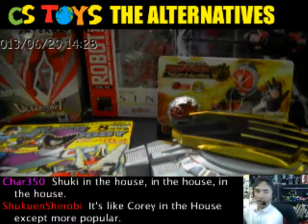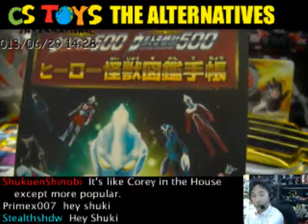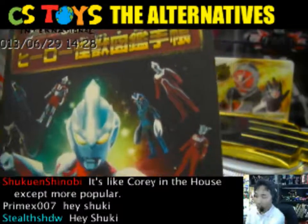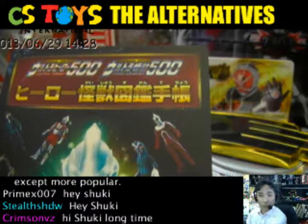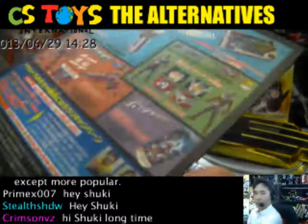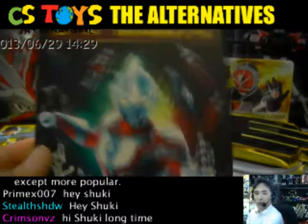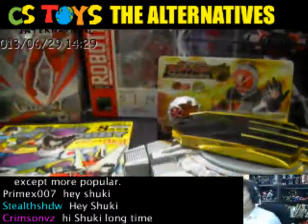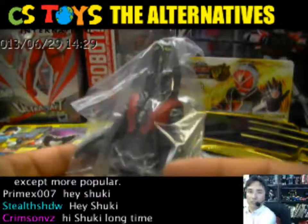Remember that from next month, Bandai and Toei are going to introduce the new Tsuburaya line as well — the new Ultraman Ginga. We have received both of the new lines: the Ultra Hero 500 for both Hero and Kaiju. And this is a kind of bonus Encyclopedia — Hero and Kaiju Encyclopedia is here. We'll introduce that too, together with these cool looking, small little Kaiju figures.